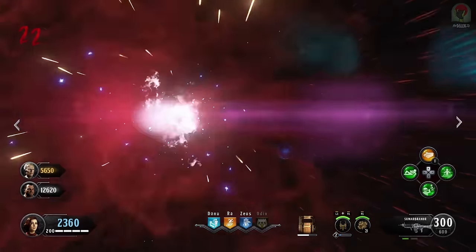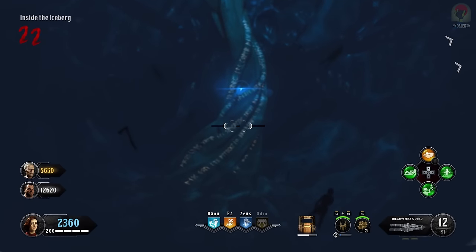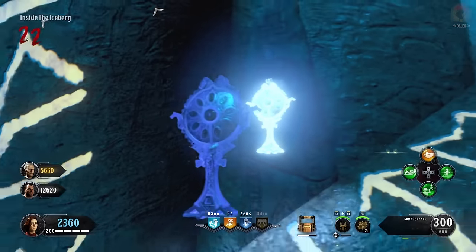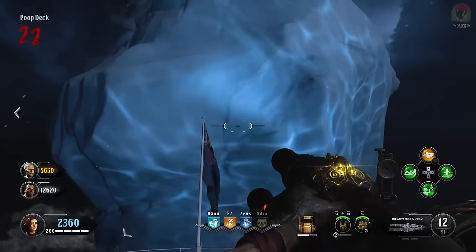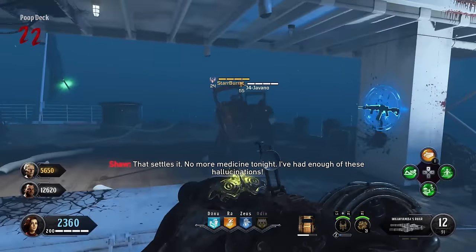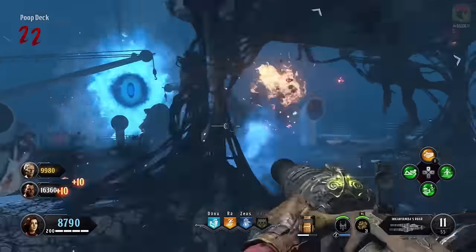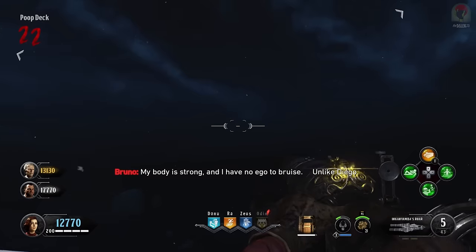This boss fight is without a doubt one of the hardest in Call of Duty Zombies — it has five different phases. Phase one spawns you underwater in front of a massive tree; swim towards it and all players must interact with the artifact. You'll be teleported back to the boat, a giant iceberg appears, and then a giant blue eye appears. At this point the eye won't attack you — just survive the onslaught of zombies, catalysts, stokers, and Blightfathers. You get one max ammo and one carpenter to refill your shield.